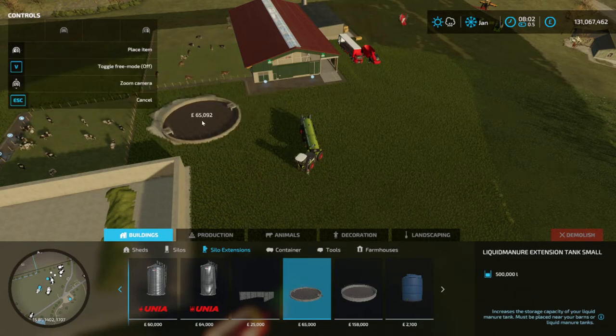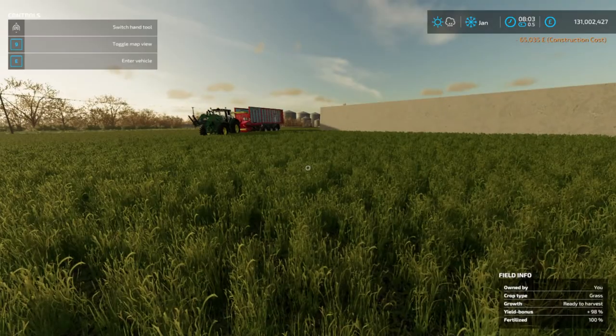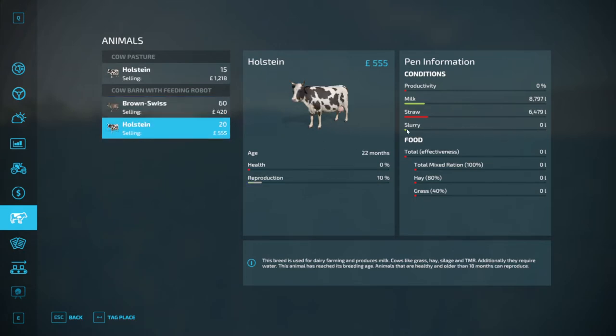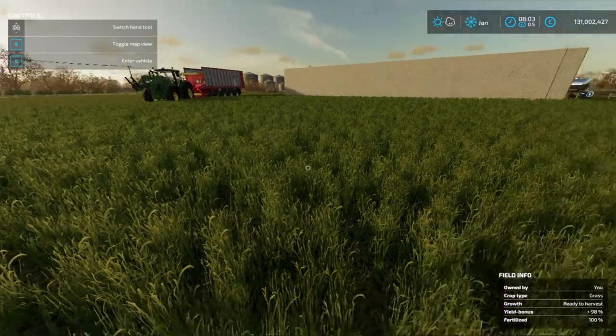And that should let us put it there. Now we've got an extension. We can have a look at the cows, and as you can see, there's nothing in the cows — nothing in the barn — because it's all in the slurry extension.